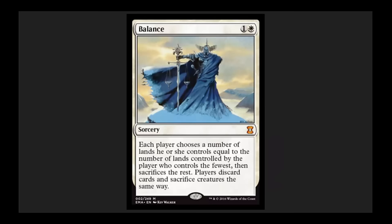Balance — this is a Vintage powerhouse that is way underplayed. This is Armageddon, Wrath of God, and Mind Twist in a single card. The ability to drop your hand, keep all of your artifacts in play, and wipe everything else off of your opponent's board and hand on turn one or turn two is really incredible. I've drafted this in cube, and every time I've played it I've either clawed my way back into the game or simply crushed my opponent early on.